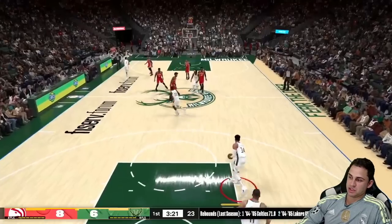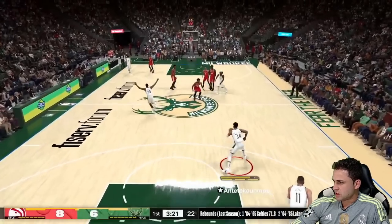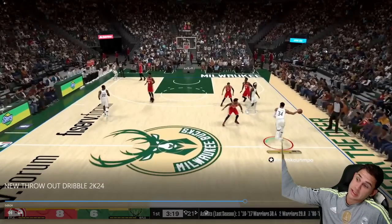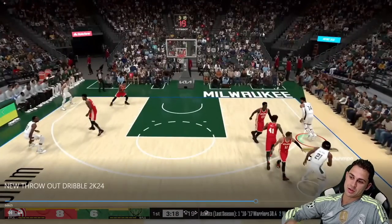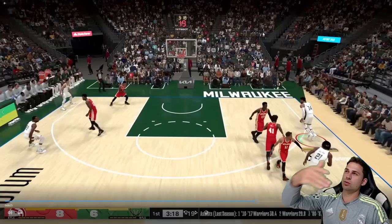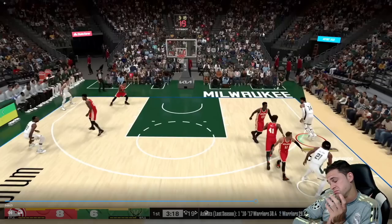Kyrie looks a little different doing it than Giannis. Even on the second dribble after the throwout it looks like Giannis is still heaving the ball far out in front — not a normal sprint dribble, covering more ground. If after the throwout you can run faster downhill and attack the basket, that would really be something to look out for in full-court game modes. Small addition overall but definitely a W.